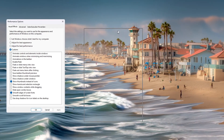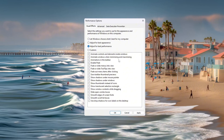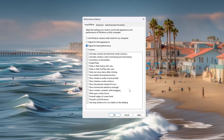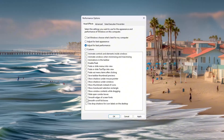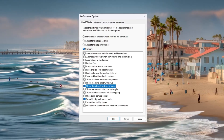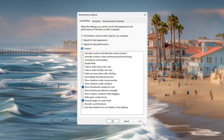A window called Performance Options will open. Inside this window, select the option 'Adjust for best performance.' This will turn off all the animations and special effects in Windows. By turning them off, your PC will save power and use that power for games like Fortnite instead. If you want your desktop to still look a little better, you can turn these two options back on: 'Smooth edges of screen fonts,' which makes text clear and easy to read, and 'Show thumbnails instead of icons,' which shows previews of pictures and videos. Once you choose your settings, click Apply to save.